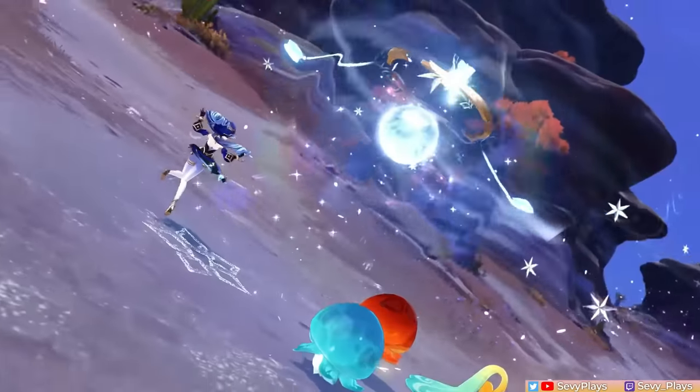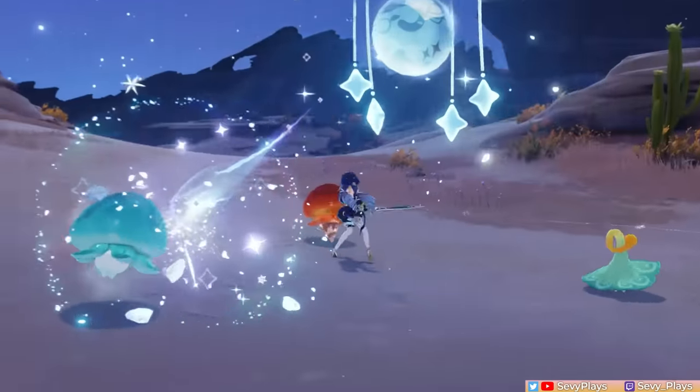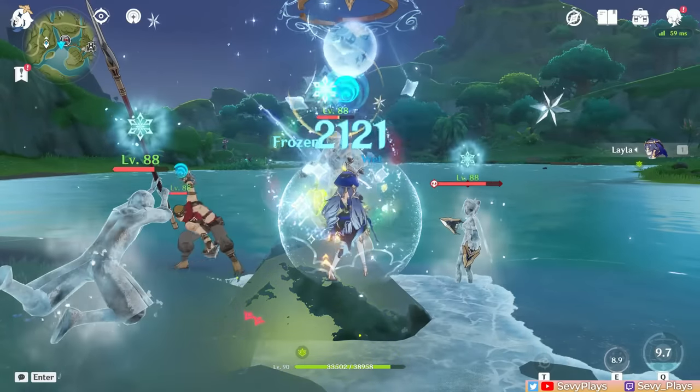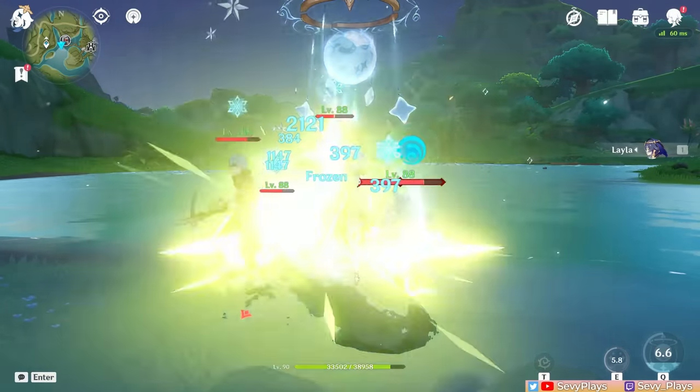Then for Layla's burst, it's a very simple ability. She summons a floating ball that fires starlight slugs every 1.5 seconds at enemies within its large AOE. Its main purpose is to apply cryo with some damage on the side. These target one enemy at a time, but can do splash damage to closely grouped enemies.